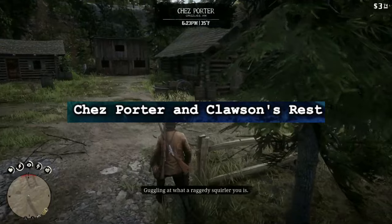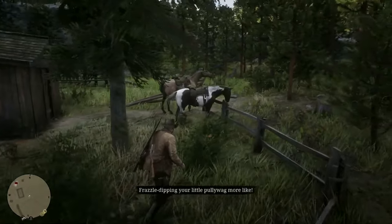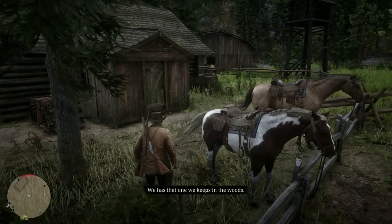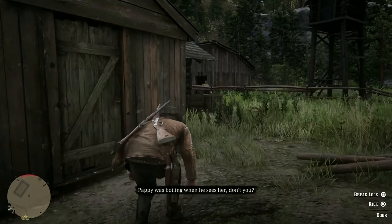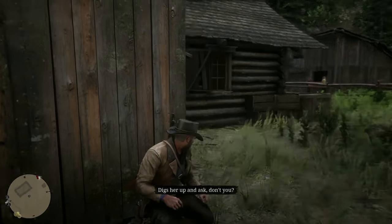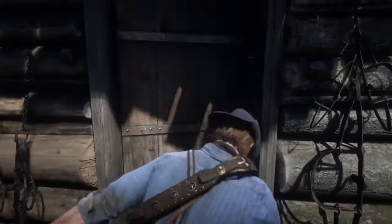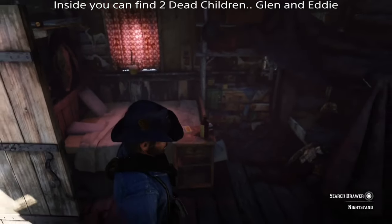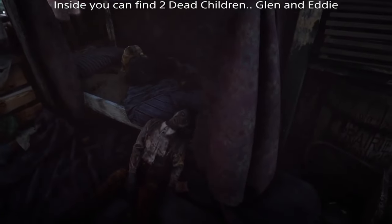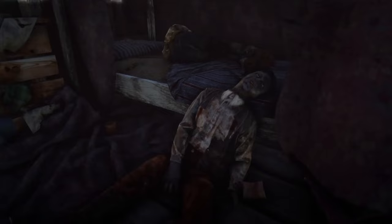Chez Porter in Clausen's Rest is a set of cabins where a family that doesn't really interact with the outside world lives. They have their own dialect and are known to rob and murder other people. Javier and Arthur can rob their house during chapters 2 and 3, and while doing the robbery you can overhear them talking about a woman they kept prisoner in the woods. Down the road from Chez Porter is a homestead that's boarded up with two deceased children's bodies inside — their mother left them a letter saying not to leave unless she came back, and she was going to get their money back from some men. Players connect these two incidents together, and they are likely connected in some way, though there's no definitive link.